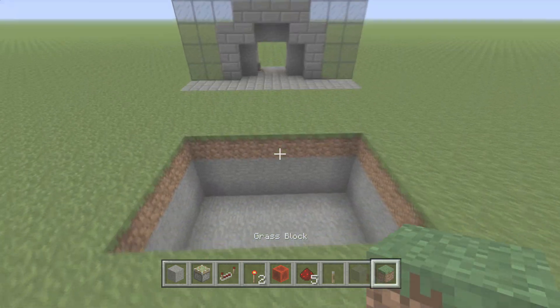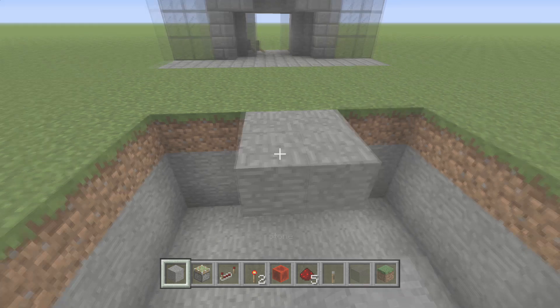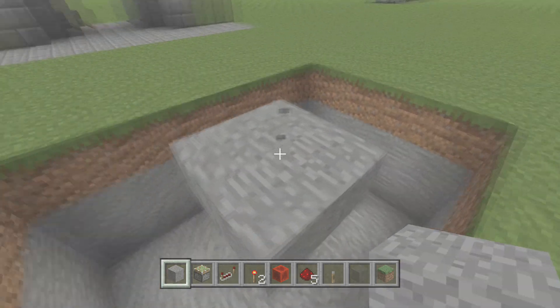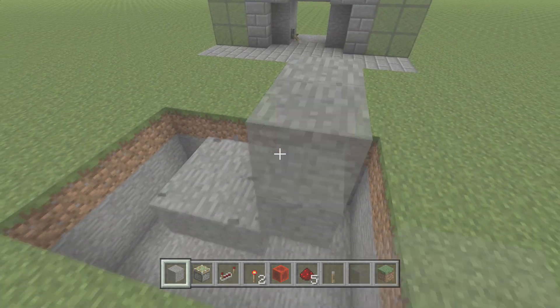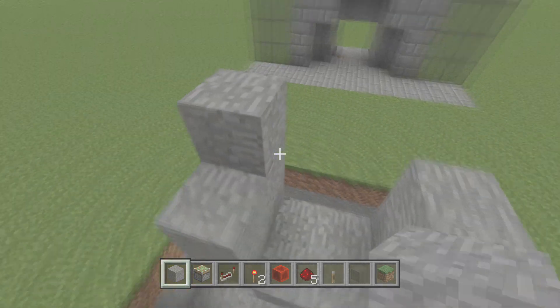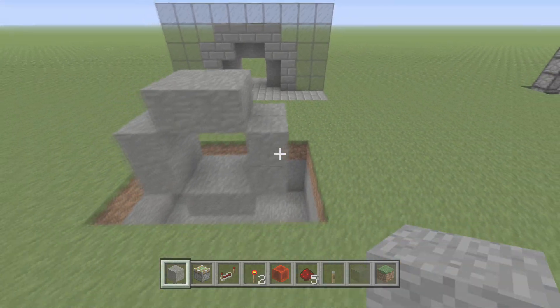Let's do it. We're gonna make our frame in the center — as you can see, two by two door frame right here, done and done. Let's bring the sides up: this one here, here, and here. Do the same thing on this side — two by two — and on the top, same thing. Make a roof to it.